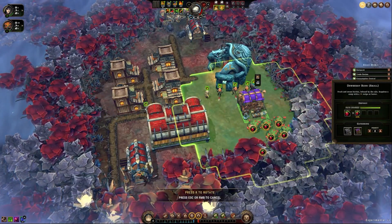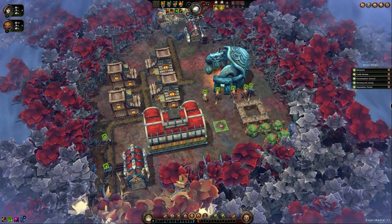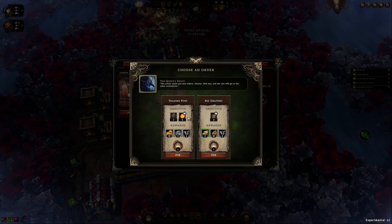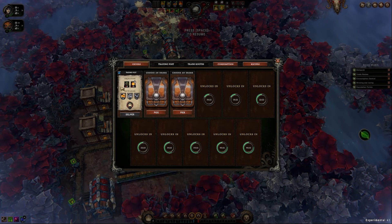We got our first batch of orders. Let's throw down that — three of them, the trading post. We have these boxed — or we'll have these boxed. And one is deliver 5 amber.